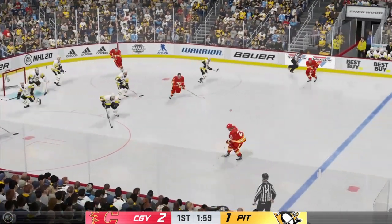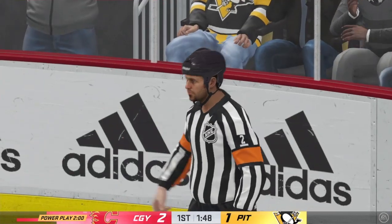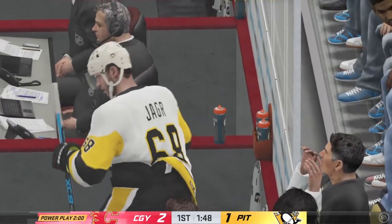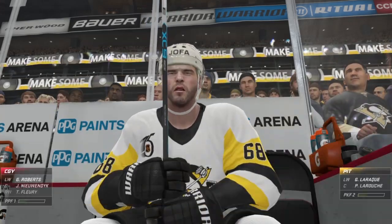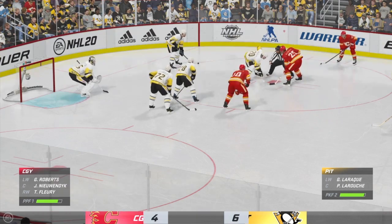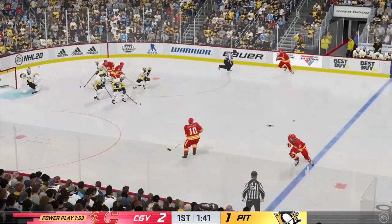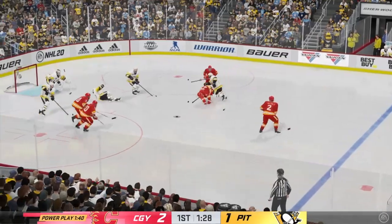Offensive zone face-off, and he wins the draw. Here's a blast! Officials blowing the play dead — we've got a penalty on the way. Tripping is the call. Did he sell it, or is that the right one? No, I think it's the right one. He looks like he's picking up speed and the stick gets into his feet. The man advantage unit comes out to go to work. It'll be their initial power play of the evening. The best power plays move the puck and move their feet at the same time — you'll force the penalty killers back a little more defensively than they'd like.